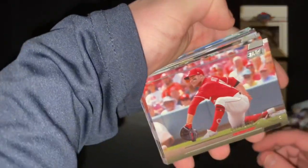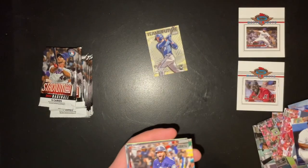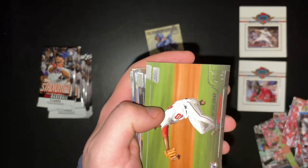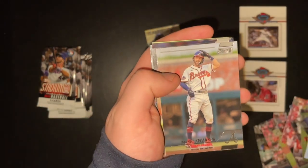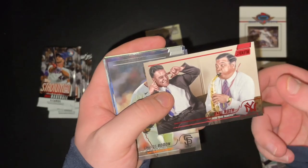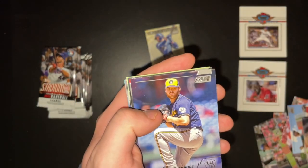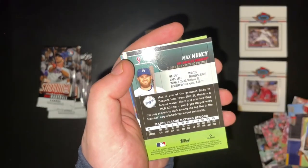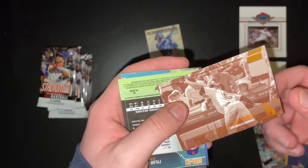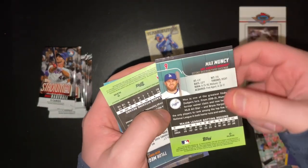Kirby Puckett. Joey Votto. Just dropped a Cecil Fielder. JP Crawford. Fran Moraes. Matt Olsen. Josiah Gray. Matt Vierling. Raphael Devers. Dansby Swanson. Babe Ruth Red — that's kind of an interesting card. Carlos Rodon. Brendan Woodruff. Randy Arozarena. Bo Jackson. Max Muncy — that's kind of a cool card. It's like an old time photo. That's what it looks like. Pretty cool.